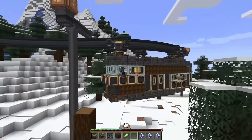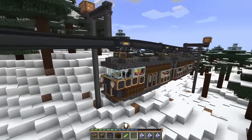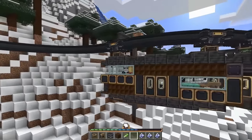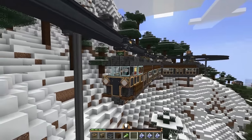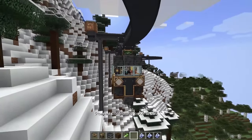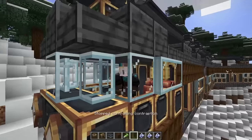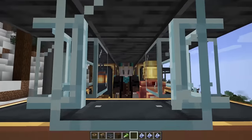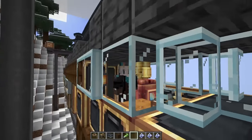Hello everyone and welcome back to the channel. Today we're going to be taking a look at the mod Create Steam and Rails, which allows you to make steam and rails. But all jokes aside, Create Steam and Rails is a really cool Create add-on that has a whole bunch of new features to the Create Mod train system that will really improve gameplay and make it a whole lot more fun to build and play with your trains.